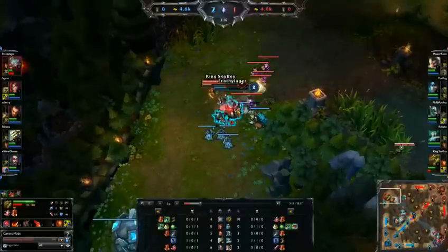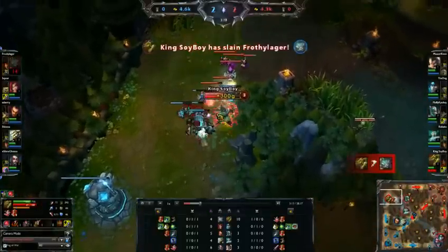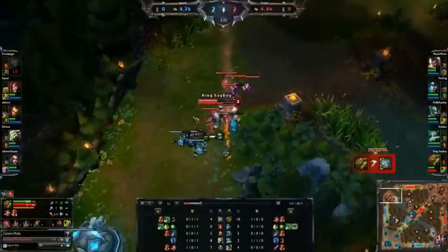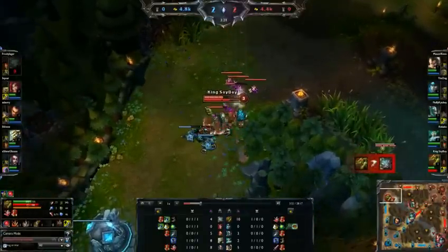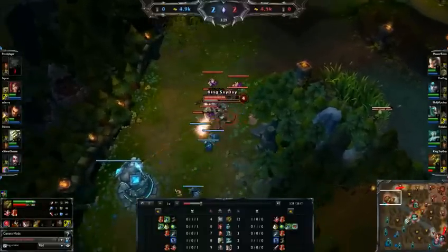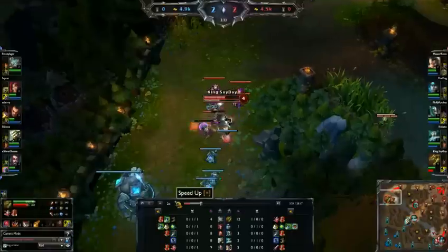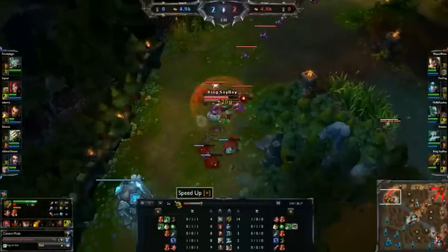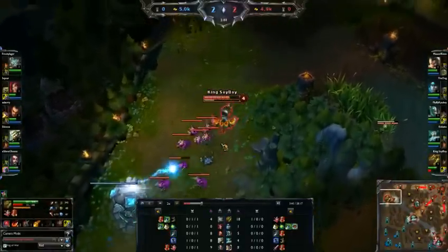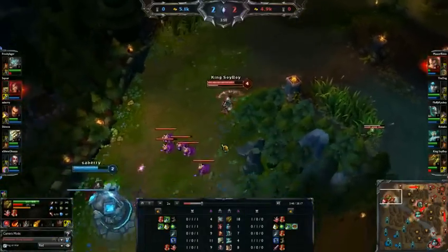Right here, I know his summoners are down, so I go in really aggressive and try to get the kill with my ignite. If I felt like I needed more damage or HP, I would have simply activated my red pot and been okay. Right now I don't really want to go back, because my Q heals me and there's a lot of free farm I can get.